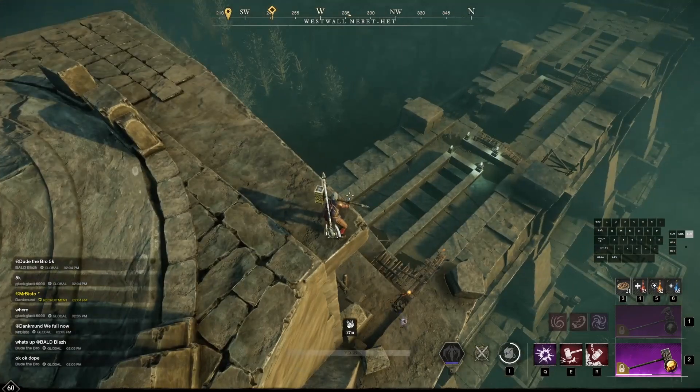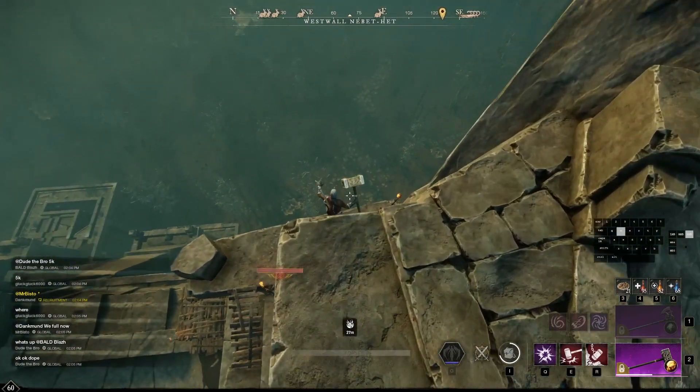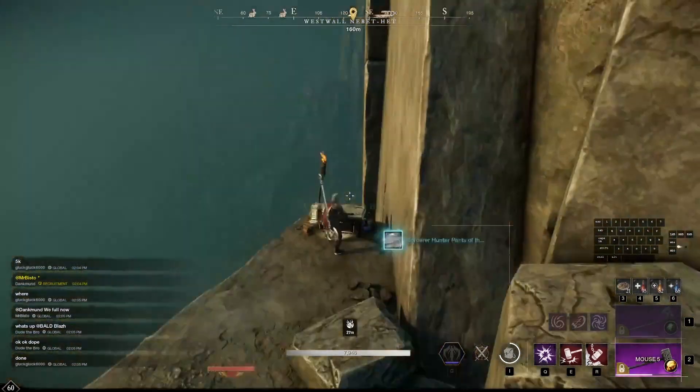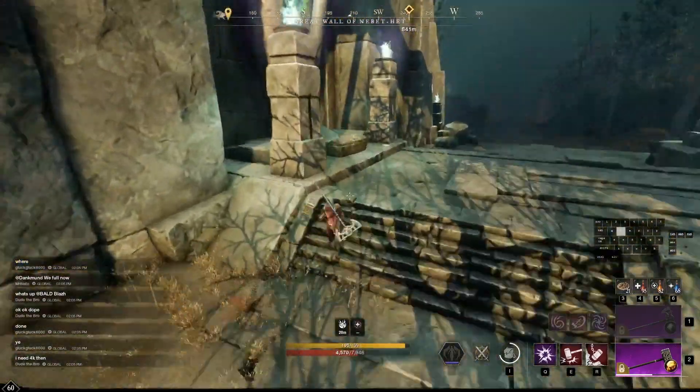Keep in mind right here there is a level 66 archer, so make sure he's not right where you are before you drop off. Just wait for him to turn around, hold block, walk off, and then jump off where the torch is once you finish looting.